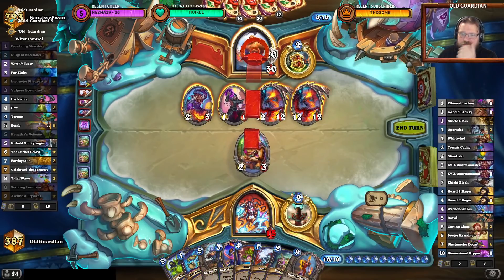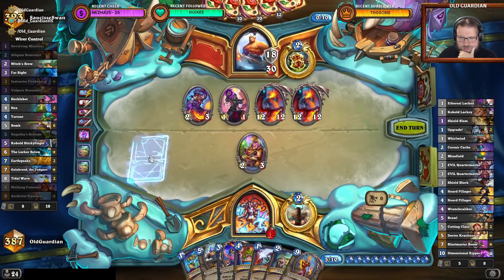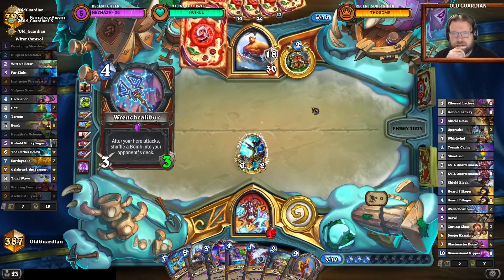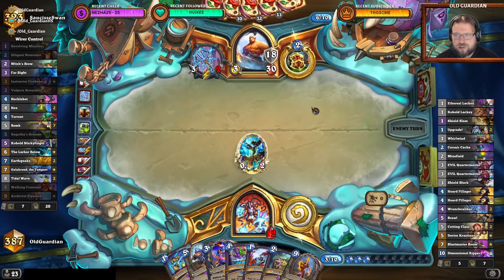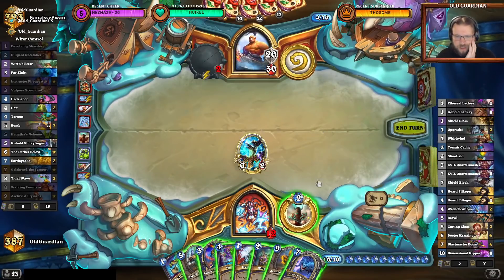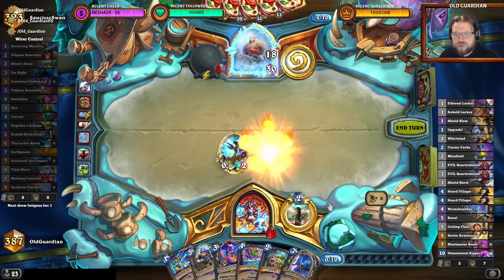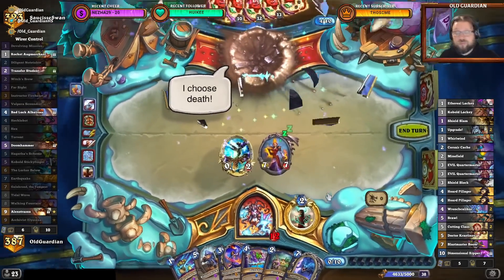It's just hero power now. Warrior will equip the weapon and hit me in the face — that will put another bomb into my deck. They have seven cards remaining. Please don't draw a bomb. I didn't draw a bomb, so I'm perfectly fine now. I just need to outlast the Warrior, and I'll play the Elysiana and destroy all the bombs. Beautiful.